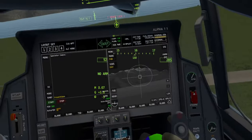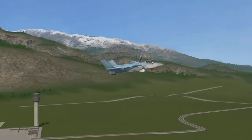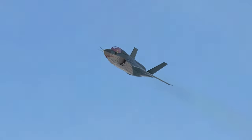So now essentially you're flying around like a helicopter in a weird way. I wonder what that looks like on the outside. You basically just jump the thing forward and you're off.